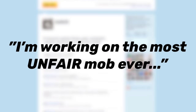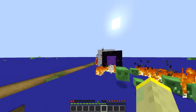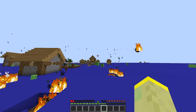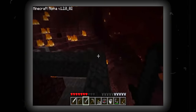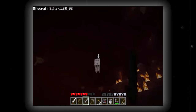On October 11th, 2010, Notch tweeted 'I'm working on the most unfair mob ever. You will hate the ghast.' Originally ghasts used to spawn near nether portals in the overworld, but fortunately this idea was quickly scratched. Now they can only spawn in basalt deltas, nether wastes, and soul sand valley. In Minecraft Alpha, the ability to shoot fireballs was added, however they looked like snowballs that are set on fire.